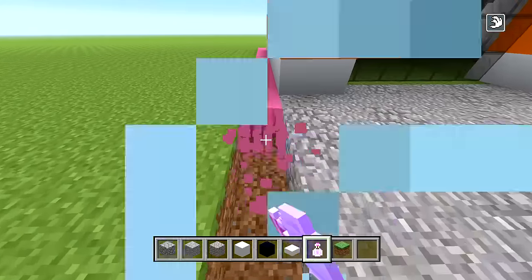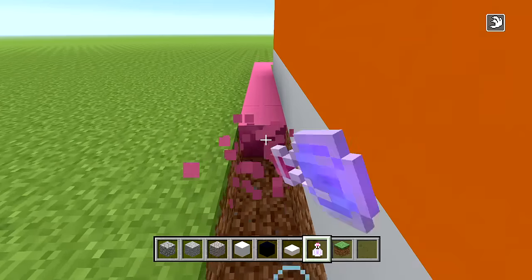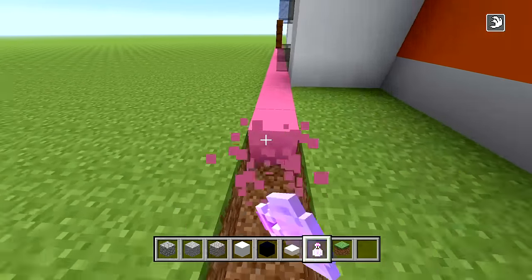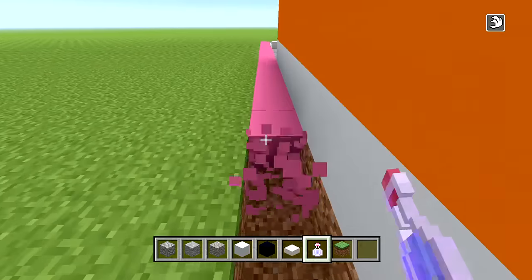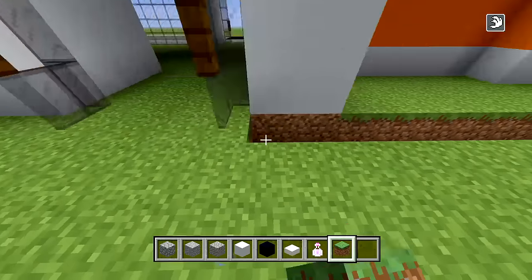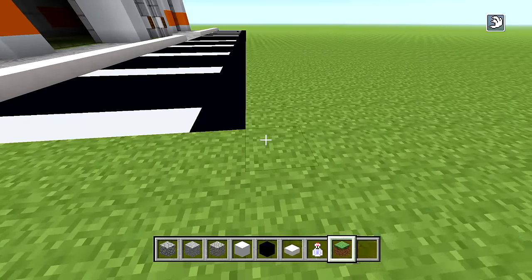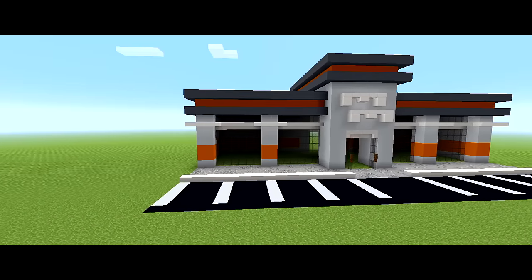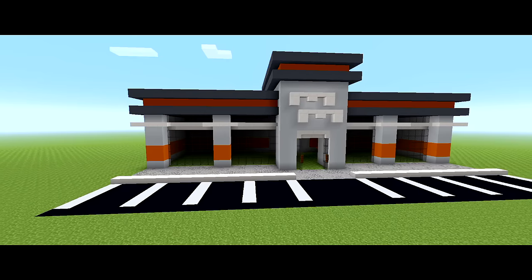Delete any concrete remaining around the edge of the building and fill it in with grass blocks. And that is it — the exterior and parking lot are complete.